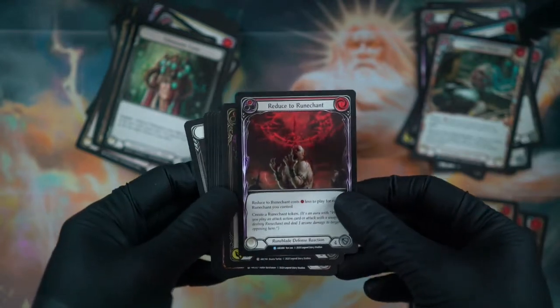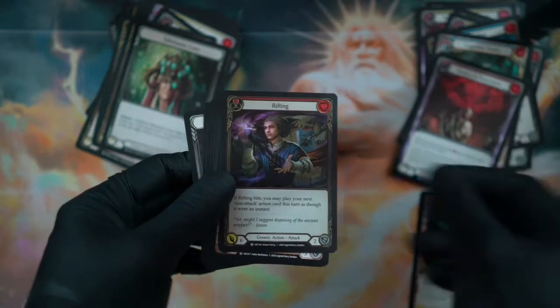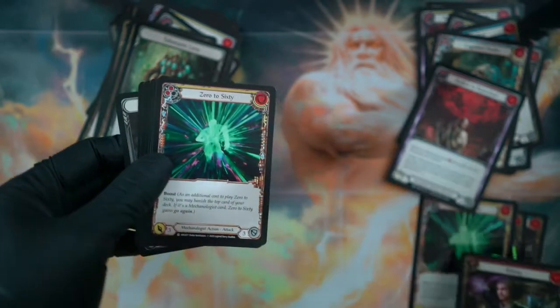Another Reduce to Runechant — oh jeez, this guy is in such agony. And my foil is this guy again. So many Riftings.